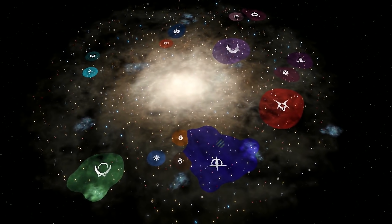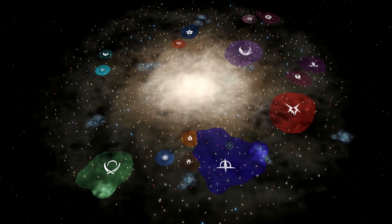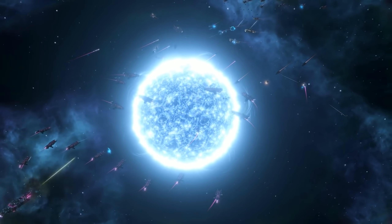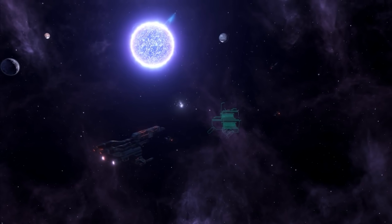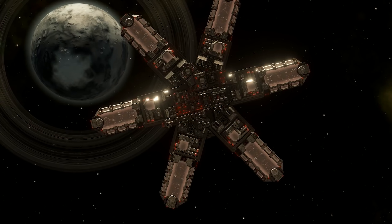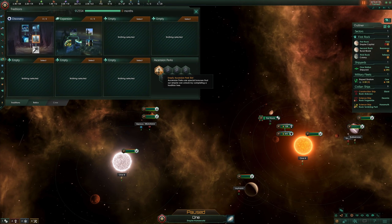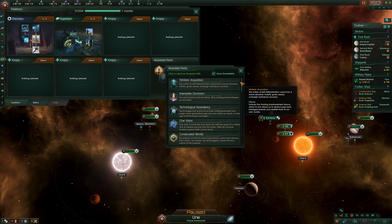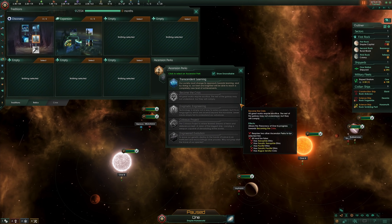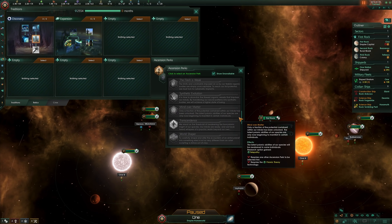Though they take time, preparation, and effort, the end result and the journey through the process is undeniably epic. Habitats were another new addition, and though they later became available to a specific empire type from a later DLC, you do need Utopia to build them otherwise. Habitats are basically artificial planets on which your species can live, and they come with their own unique districts and challenges. Ascension perks are unlocked by completing tradition trees and give unique modifiers to your empire, and ascension paths are three options still unique to this DLC that help you determine how the latter half of a game might go.